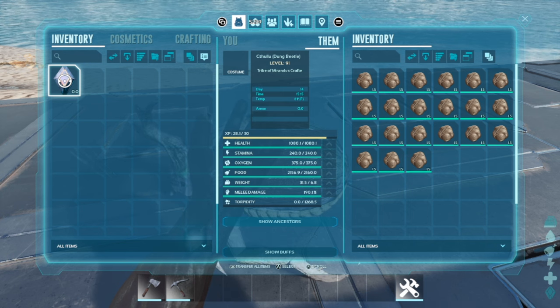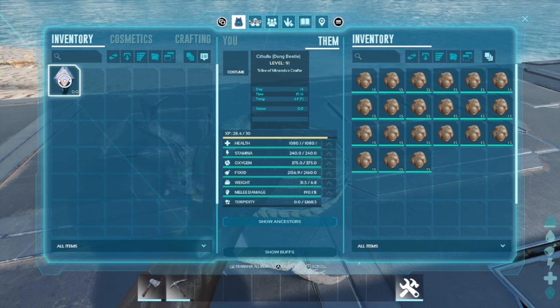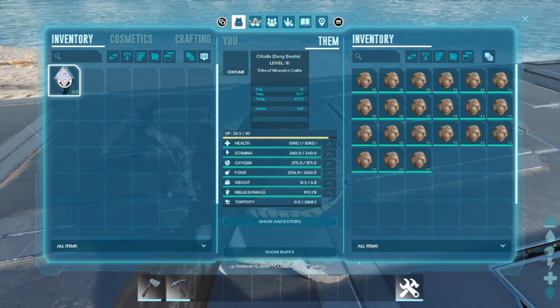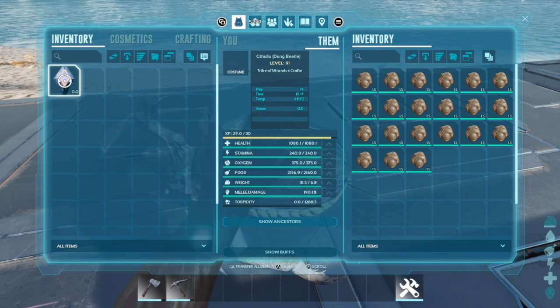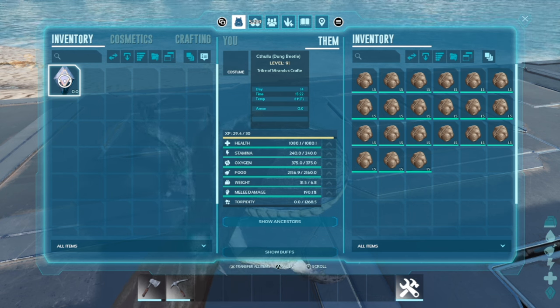One or two dung beetles is probably sufficient for just about everybody — I wouldn't see anybody needing 10 to 15. It's just a waste of your dino cap at that point. I don't think they can breed, so there's no real reason to have that many. While he's on Wander, it has the added benefit that as he comes in range, he'll act like a little hoover picking up poop in your base all over the place.